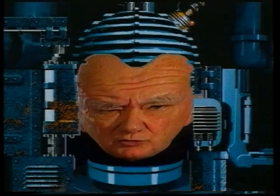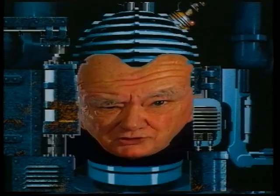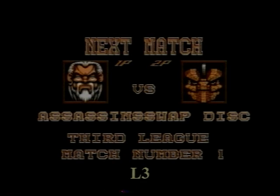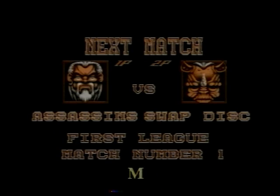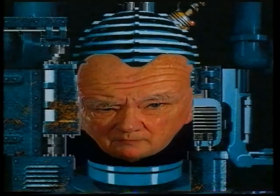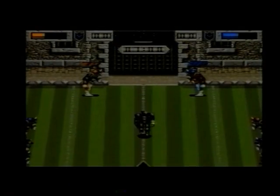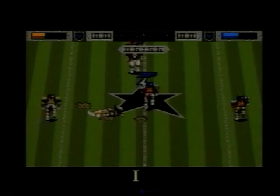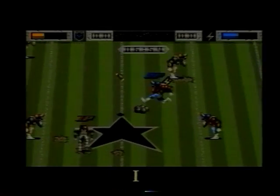I do know a little secret about this game that allows you to select the league and match of your choice. On the head-to-head screen, type L, then the number of the league you wish to play in — one being the highest league, three being the lowest. Now press M, followed by the number of the match. For example, typing L1M6 takes you to League 1, Match 6. You might be interested to know that pressing the I key while playing will make you invincible.